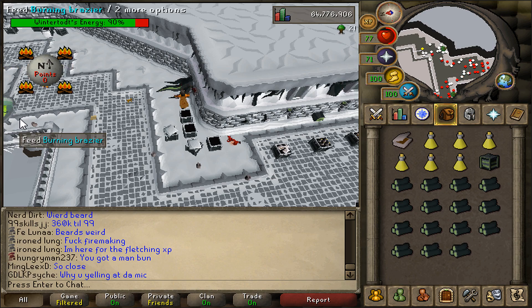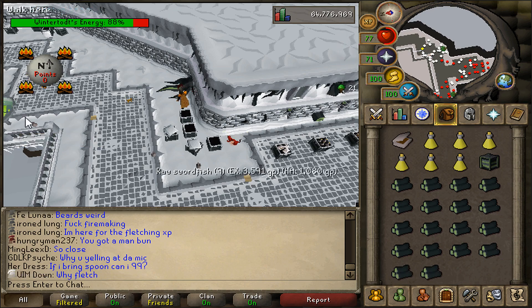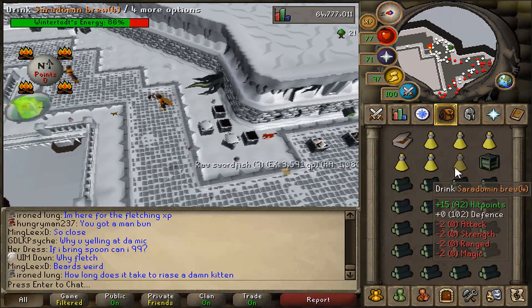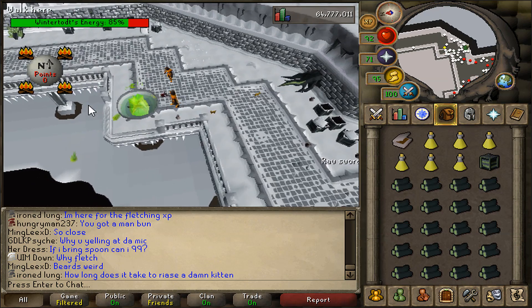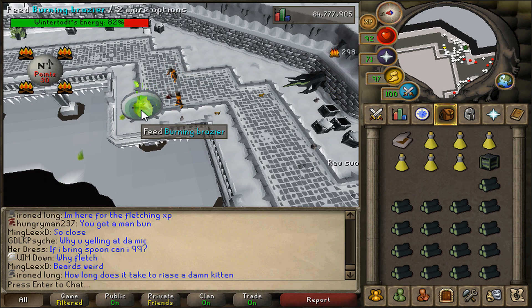A second thing to note is that I did use Saradomin brews as my main healing food, and on average I used a full brew for each round of Wintertop. The nice thing about these is that you don't have to bank as much because it's a lot of health points in each inventory slot, but the downside is that this contributes to the fairly large supply cost that I had while doing Wintertop.